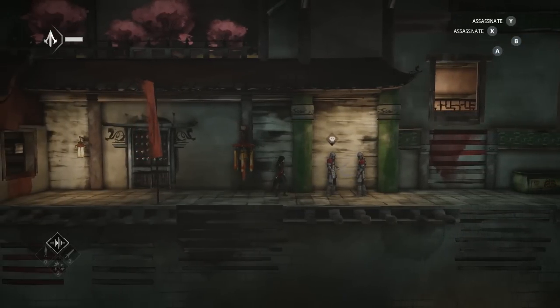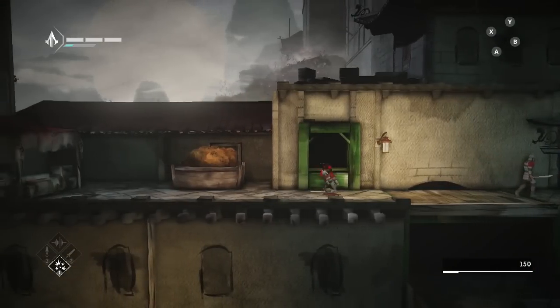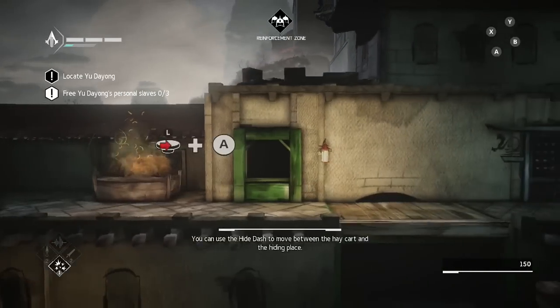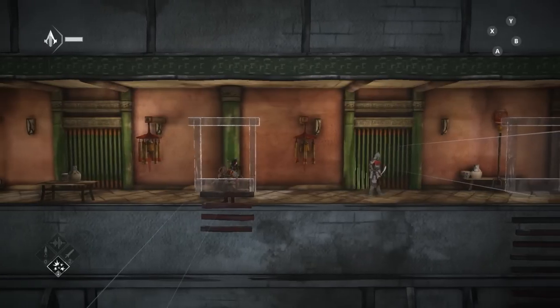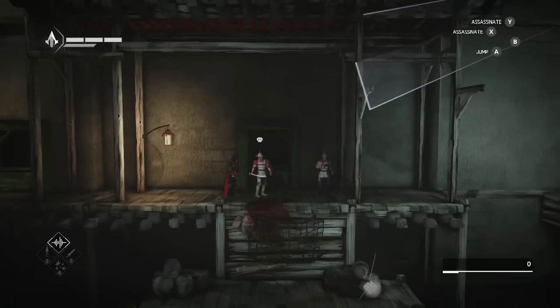There are also hiding spots, handy for concealing yourself as well as the bodies of enemies you've dispatched, as well as the series' ubiquitous haystacks. You can dart between close hiding spots, and get it right and you can string together fluid combos of hiding place transitions that are nearly as fast as running and completely undetectable.